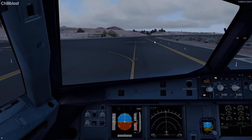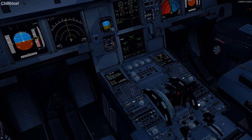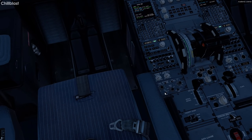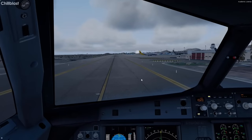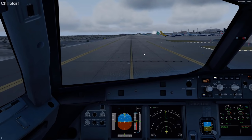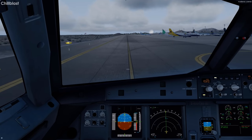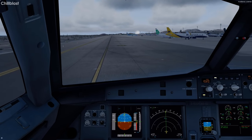Let's get parked up — hopefully we have a stand waiting for us. I believe the Foxtrot stands are the ones. I'll just keep taxiing and find where the real-world flight parks. According to my check it parks at Foxtrot 2. Foxtrot 2 then. But I'm getting confused — I see Juliet stands, Golf stands — it's all mixed up. Foxtrot 4, Juliet 3, Golf 2, Juliet 1. I don't know what's going on with the stand naming here.